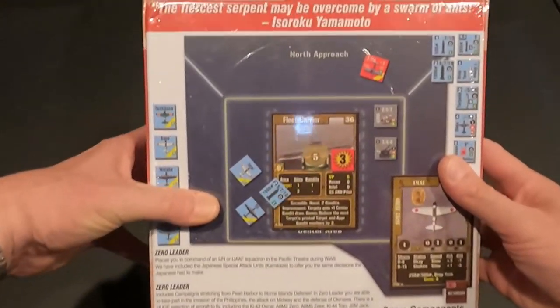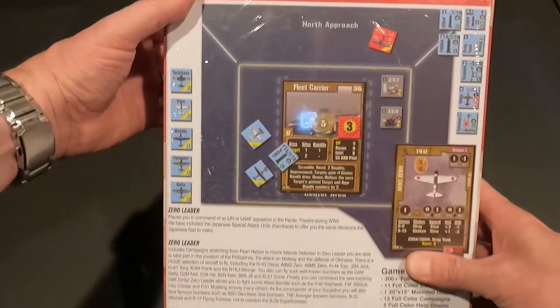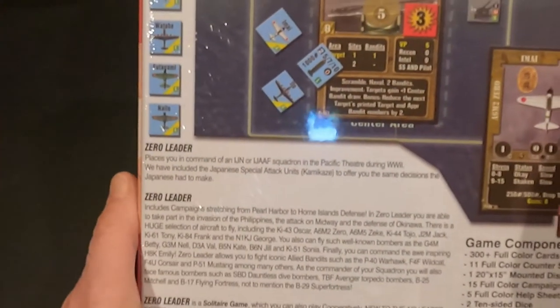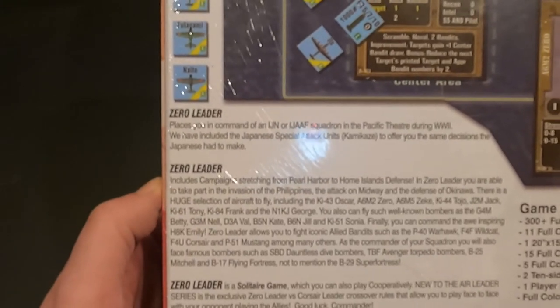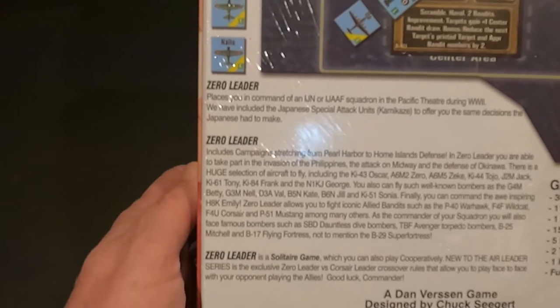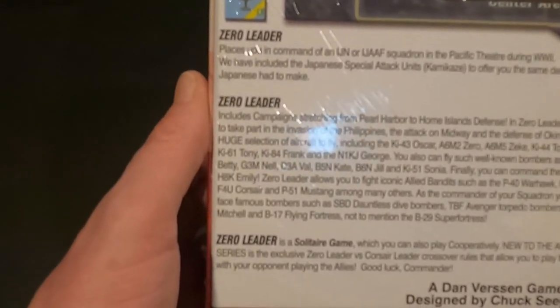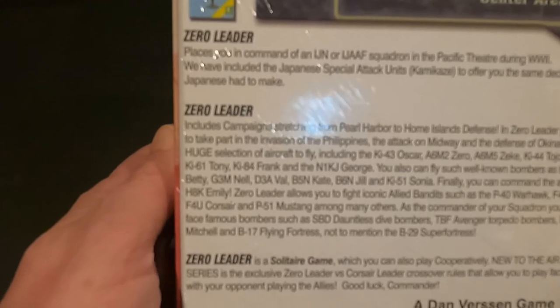The fiercest serpent may be overcome by a swarm - Yamamoto. Zero Leader places you in command of an IJN or IJAF squadron in the Pacific theater during World War Two. We've included the special Japanese attack units - kamikaze - to offer you the same decisions the Japanese had to make. Zero Leader includes campaigns stretching from Pearl Harbor to the home island defense. You're able to take part in the invasion of the Philippines, the attack on Midway, and the defense of Okinawa.